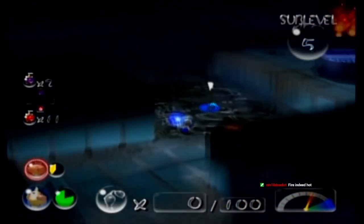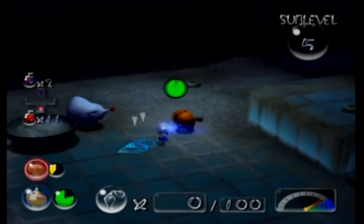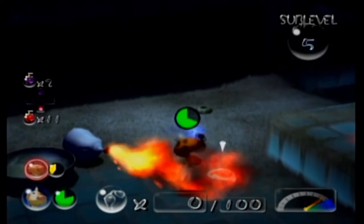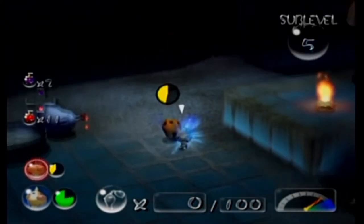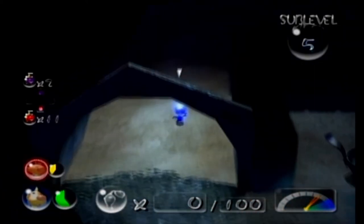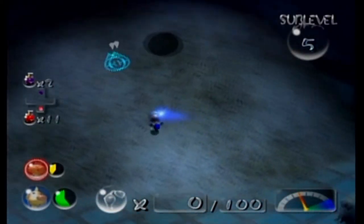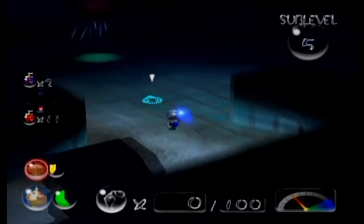Enjoying a nice fire bath there, eh? Apparently the orange bull warps are very much fireproof. Sometimes the best strategy for taking out enemies is to have your captain punch them. Not always, but sometimes.